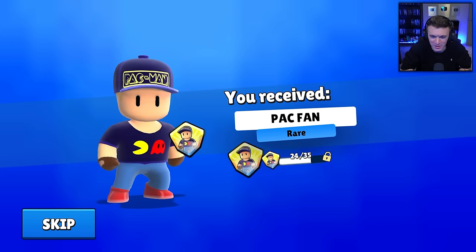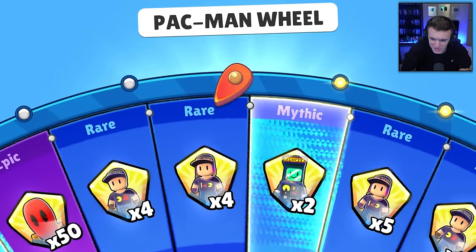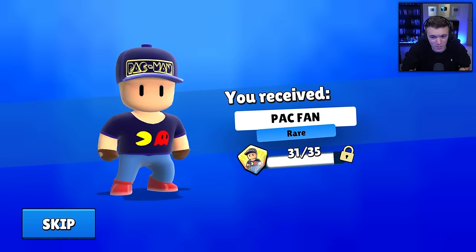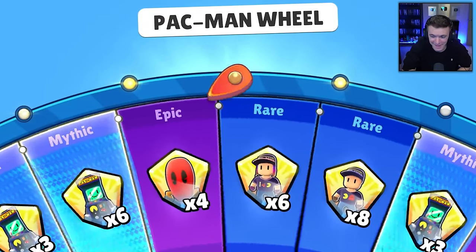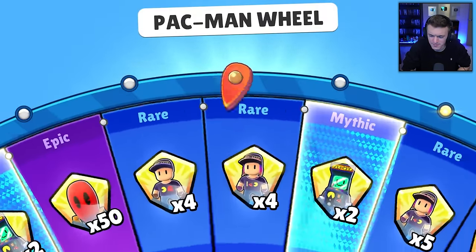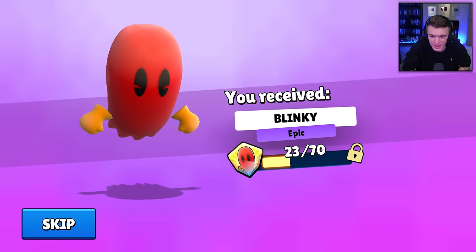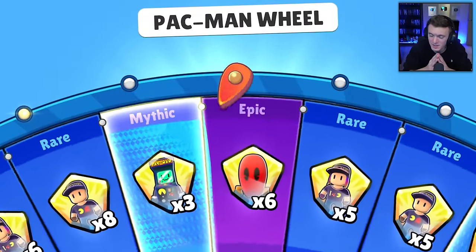I cannot wait to use those ghost skins in the brand new Pac-Man map. I love the Pac-Man map so much — it's so good. Four more for the Pac-Man map, 31 out of 35. We're getting there. Five more for that one. Which one is gonna complete first — guy or girl? We got Blinky again. Nice. Here we go — final spin of this set of 10. Give me a rare, just complete one of the skins.